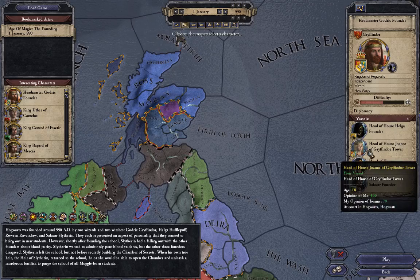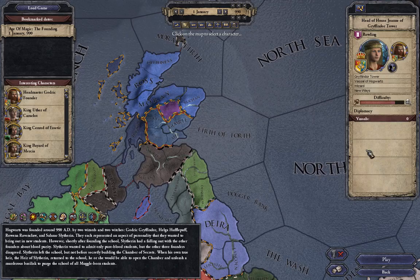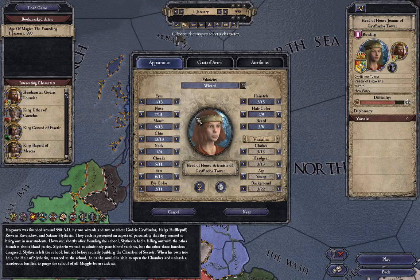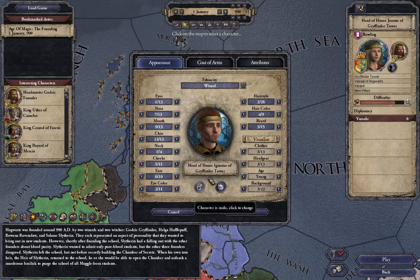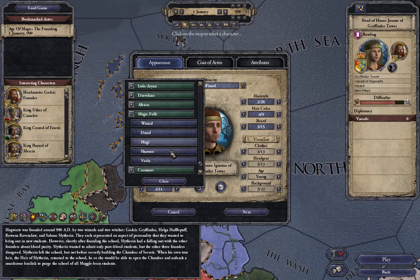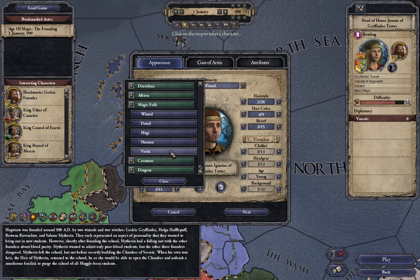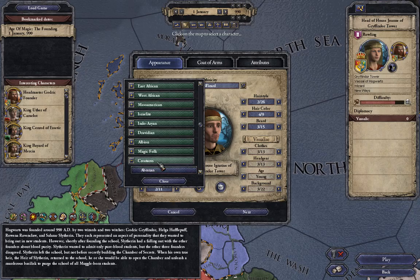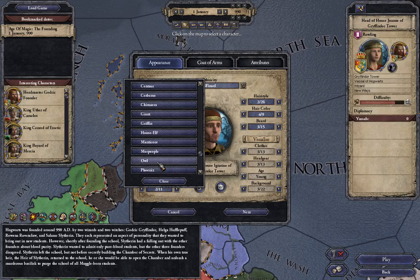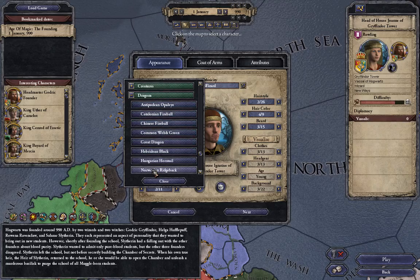JK Rowling has been put into the game as a shout-out to the players of the mod. I'm replacing her to show the different traits. There are many new ethnicities: Albion ethnicities, magic folk, wizards, druids, magi, shamans, and Vila from the Harry Potter mod. There are also different creatures available - some are pets, some are encounterable - including giants, griffins, and house elves.